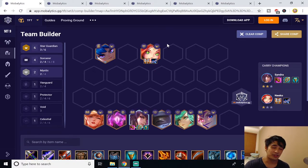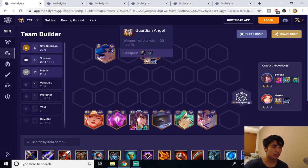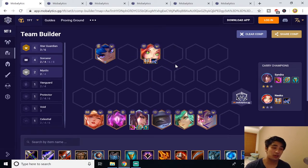For the side carry Neeko, you're going to want to build a GA and an Ionic Spark on her. Ionic Spark reduces the magic resist of the enemy team, which helps Syndra's spells, and GA ensures Neeko gets a guaranteed ulti off. This comp pretty much guarantees a top four as long as you get Seraph's Embrace and Chalice of Favor on Syndra — really strong and really OP right now, so make sure you abuse it this patch.